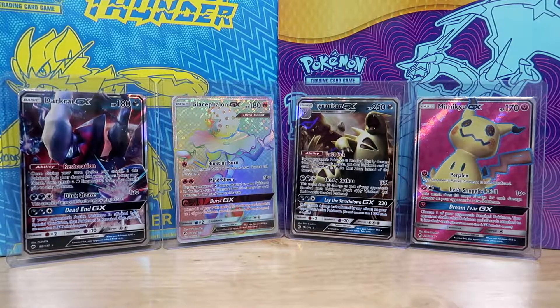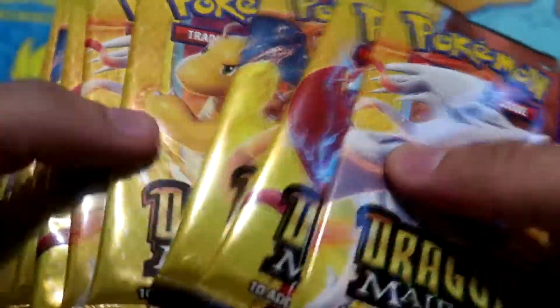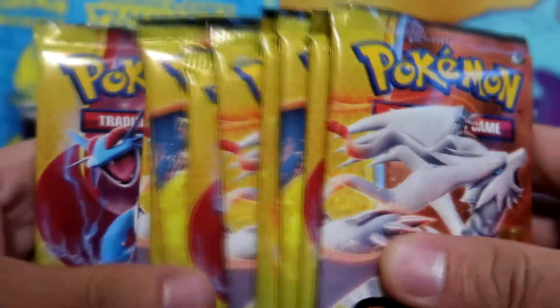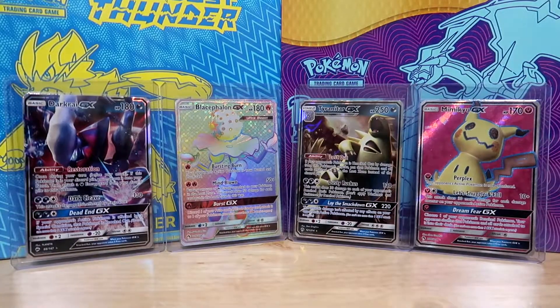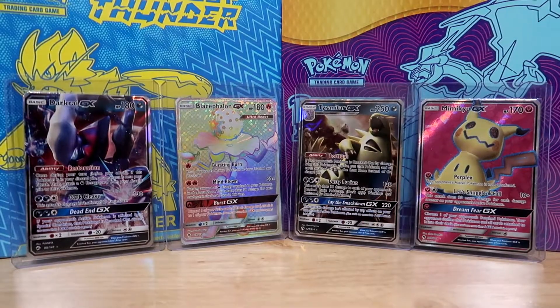Alright guys, welcome back. We got the box open and we got — let's see — 1, 2, 3, 4, 5, 6, 7, 8, 9 — we got 10 Dragon Majesty packs we're going to open up here, and I will give away the Elite Trainer Box code during the video.